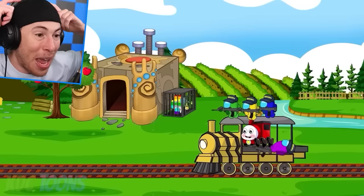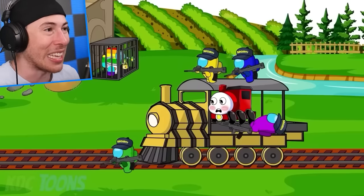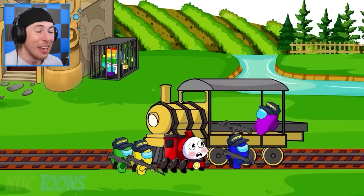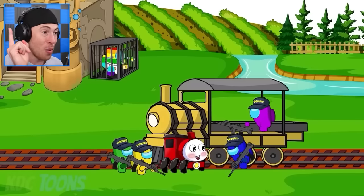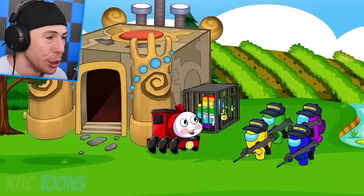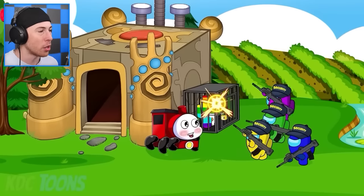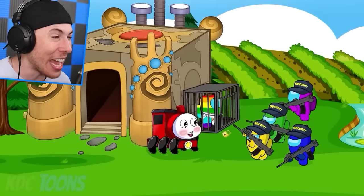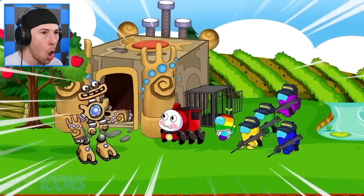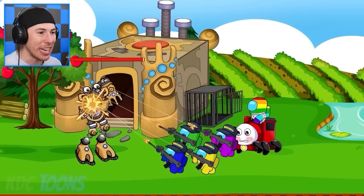We've got to save Baby Rainbow — Baby Rainbow is stuck in this cage and needs to be protected. The security are now off the train, and Choo Choo Charles lives here. We have baby Choo Choo Charles that is good, and the train we got here on. We've got to rescue this guy. Choo Choo Charles, help us get this guy — here's some milk. They're breaking the cage! He's wearing a diaper — and he's not happy!